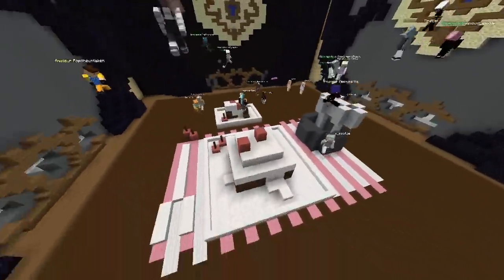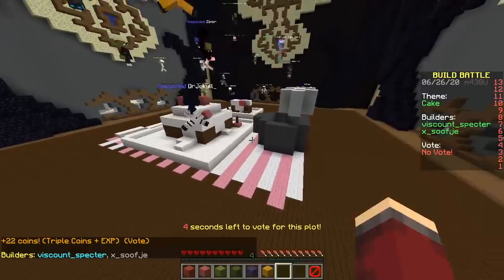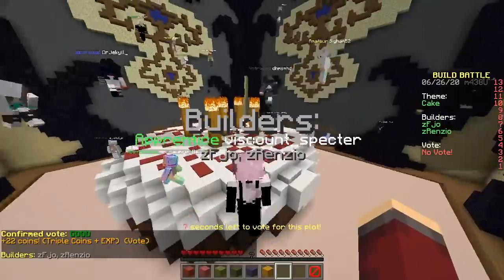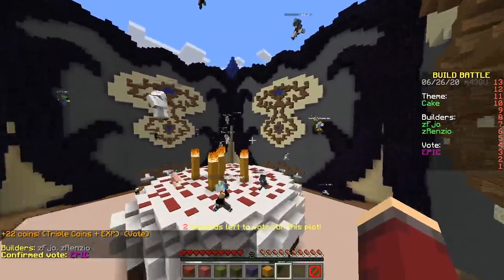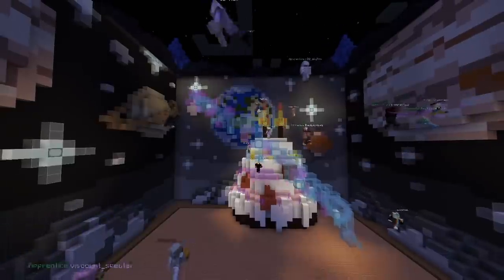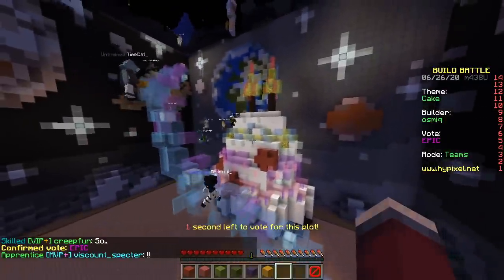Next up — wow, nice tablecloth! Having a little picnic? Tablecloth, cool cool. Oh no, it has five legendary candles! We only had three. They have five candles and legendary color. What is this, why is there a glass? I hate this — they always do this. The good builders are epic.